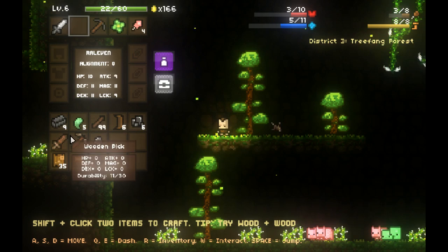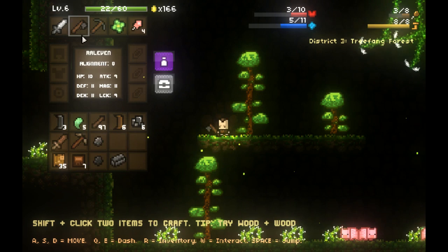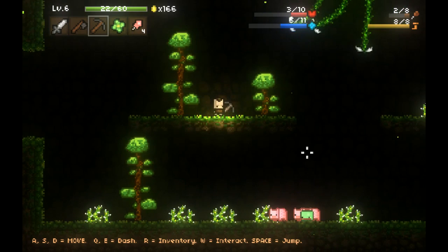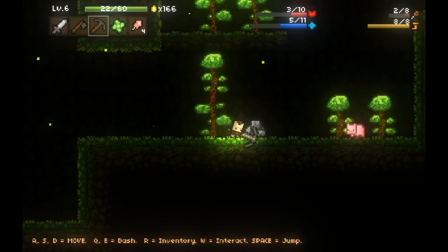I need to find more herbs so I can make some health potions. If you mix two herbs together you get health potions. Let's go ahead and make another stone axe. I have enough ironite ore to make three ironite bars, so I want to mine a little bit more. We're going to make another stone pickaxe as well for when this one breaks.